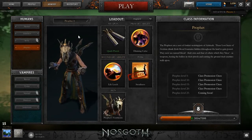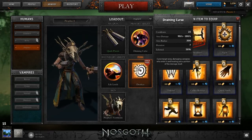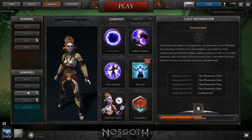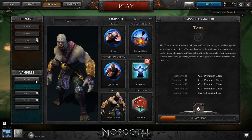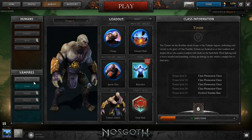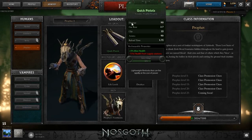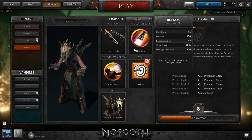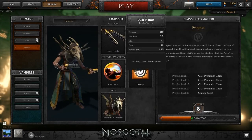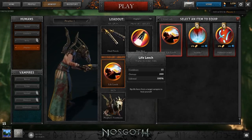Now we're getting onto the Prophet - this is quite nice. The Prophet is probably my favorite human class, and the Summoner is probably my favorite vampire class. I did like the Tyrant and I do like playing semi-tanky characters, but he wasn't really tanky enough to take damage for other players - he was just a brute. The Prophet's normal loadout consists of dual pistols and the Heckshot, which fires a bullet that disables and slows your target.